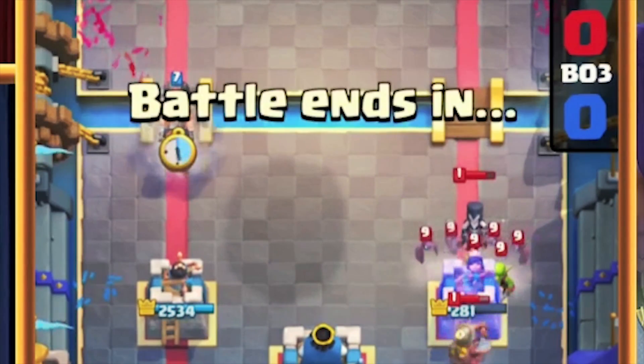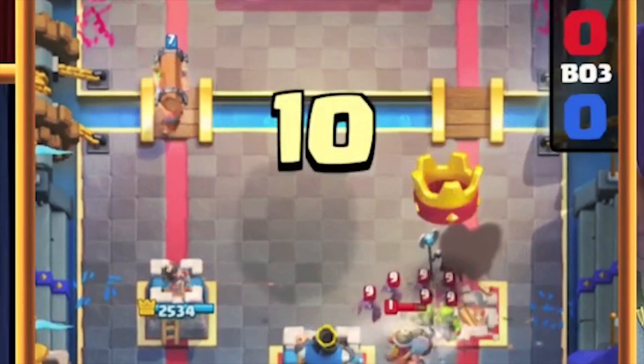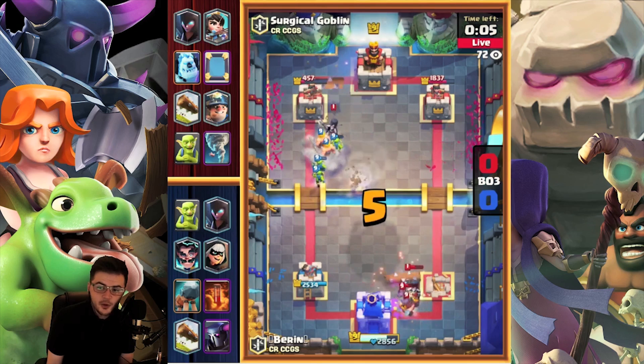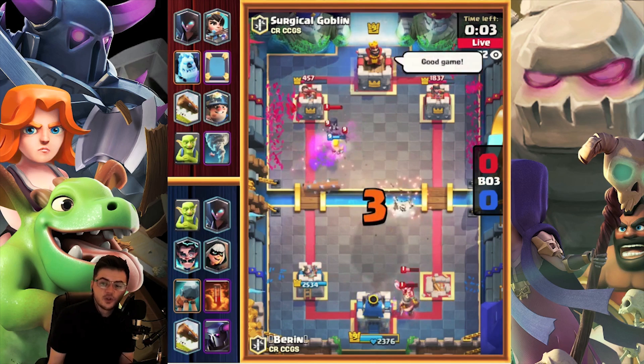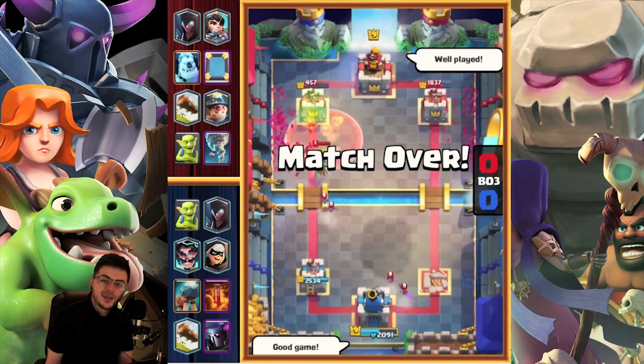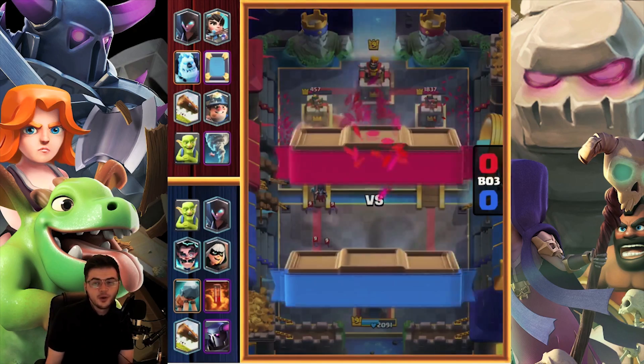The build-up with the bats from those Night Witches in the back is just insane. We've got a Miner quickly down in the back as well. Baron tries to go for another push on the left-hand side — the tower is so low — but Surgical Goblin gets a really nice Tornado into a Night Witch again, which just stops the push in its tracks, and Surgical Goblin takes that win. It's just an off-meta deck and it's such a strong deck.